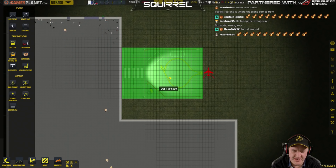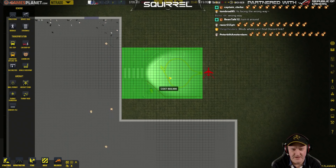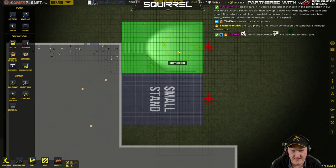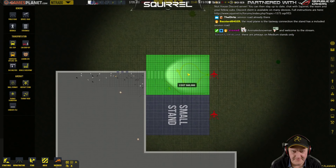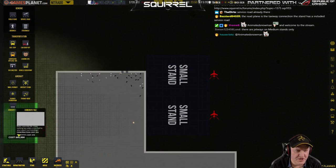It's a small one, it doesn't have a jetway. Right, okay, I'm on the right page now. I could probably build two of these for 60,000, couldn't I? If we're going to start building a big runway, we're going to need to make money out of that runway. Let's branch out and go for two. Get some foundation in there as well.